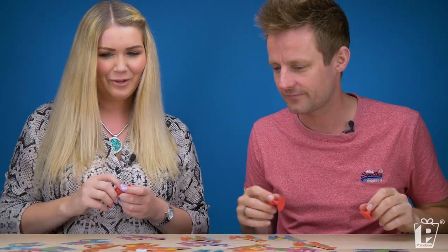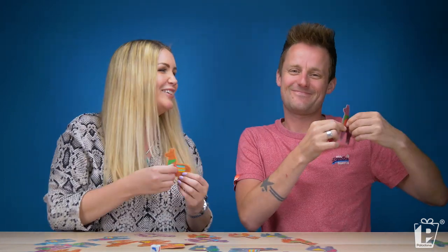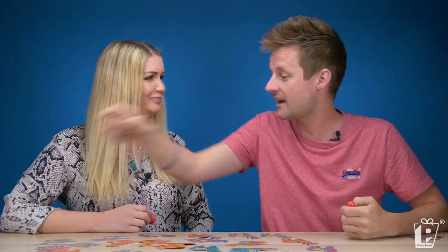Ready? Three, two, one, go! Oh, that's orange. I panicked. Purple stripes and green. That is one nil by the way. Get rid of those trial rounds — you're not having them!